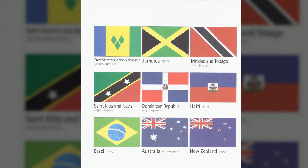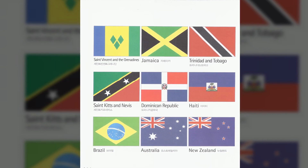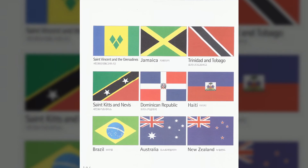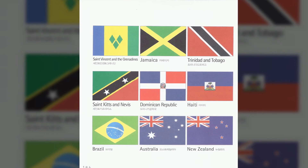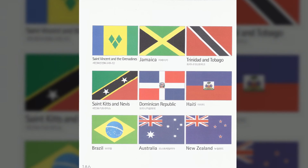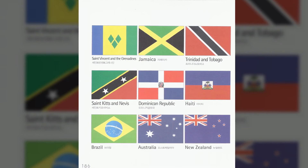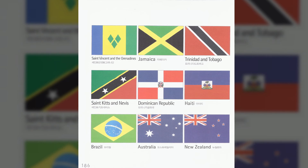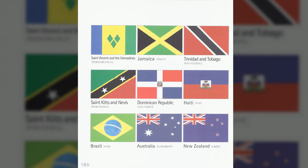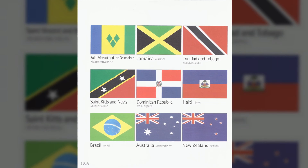New Zealand. Topic 95. The National Flag of New Zealand. It is a blue flag with the Union Jack in the left corner. It also has four red stars on its blue background. The Union Jack shows that it is part of the United Kingdom Federation. The blue background means the South Pacific. The four stars mean the Southern Cross. The location of the stars shows New Zealand in the South Pacific.